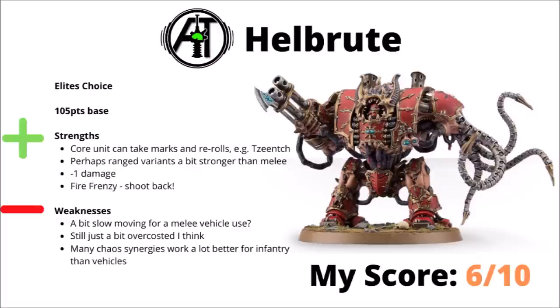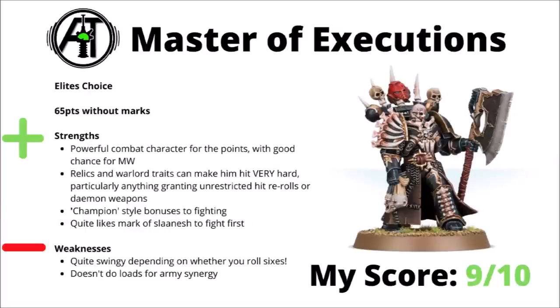I do feel that just in general for Chaos Space Marines, their vehicles tend to be a bit more underwhelming than their infantry choices. Next up though, we've got the rather brutal melee character that is the Master of Executions — 65 points without marks. It's often hard to justify pure melee characters compared with more frontline troops, but this guy maybe just has enough raw might to make it worth it. Each hit roll of a 6 gets you a couple of mortal wounds, which should mean that he's got a pretty good chance of punching through at least one attack like that each time he fights. Certainly anything that gives him full re-rolls to hit is very nice — whether it's just the Word Bearers' traits or one of the Warlord traits. Besides that, he's got some champion style bonuses to fighting — things like a bigger Heroic Intervention — and he also gets to re-roll wound rolls against enemy characters. He quite likes the Mark of Slaanesh to allow him to fight first, quite nice in combo with the Heroic Interventions. As for downsides, he's quite swingy depending on whether or not you roll those sixes, and he doesn't do a whole load for army synergy. I'd rank him a 9 out of 10 — quite a nice scary melee threat to have hiding behind a durable Terminator battle line.